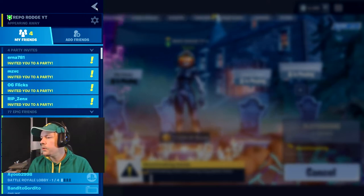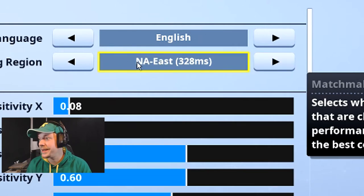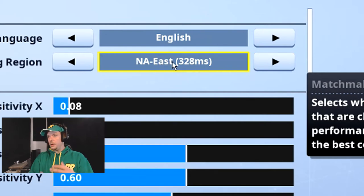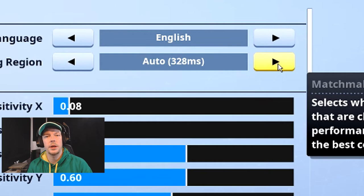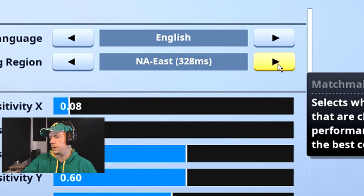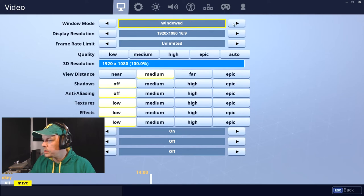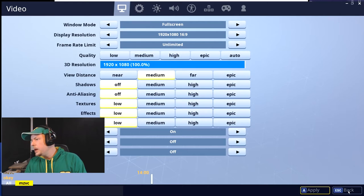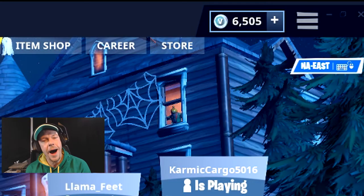I'm on European servers. If you look, it's showing 735 milliseconds for European, and North American East is 328 milliseconds. I'm not in North America — I'm in Europe, outside of London. I put it on auto, apply that, go into fullscreen for the best resolution, but when I go onto auto it puts it in the top corner as North American East. Why would it do that? I have no idea.